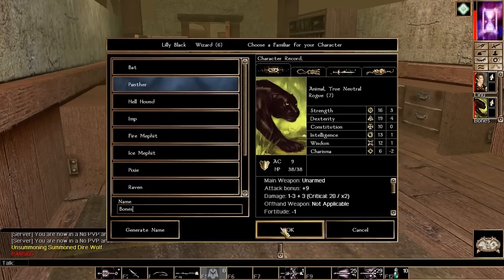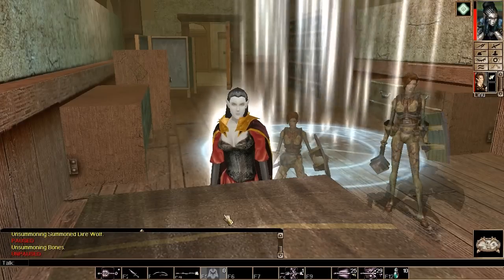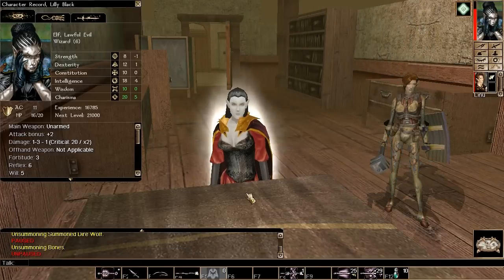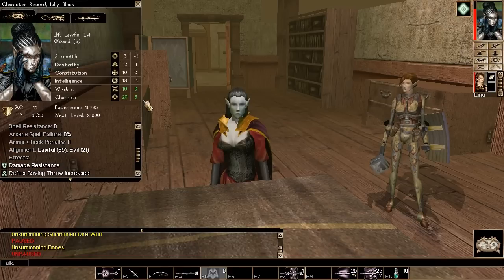Of course, Bone's leveling up as well. That's pretty good — plus three hit points, above average. Lily decides to memorize two new spells, including Continual Flame.